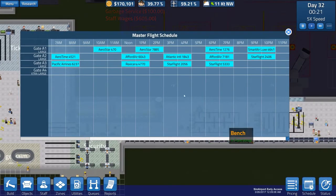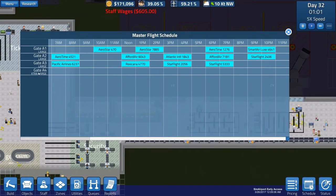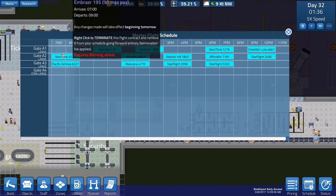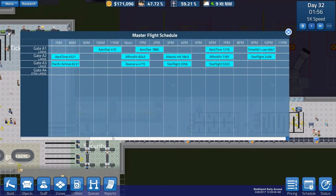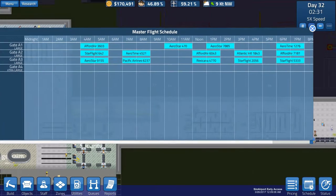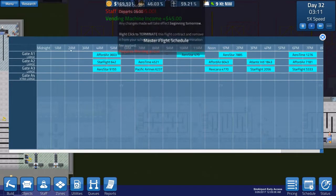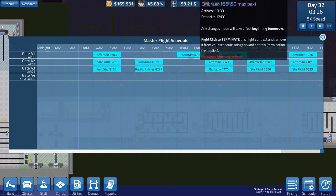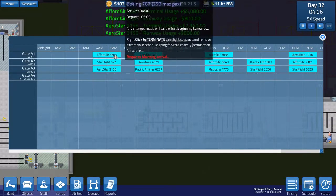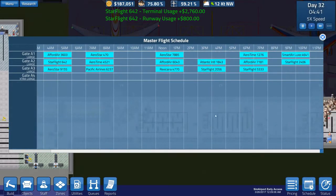This is the master flight schedule and you can see now it is separated by gate. Every gate has gate A1, A2, A3, then gate extra large A4, and then it shows you what aeroplane or airline would be landing on that particular gate. It starts all the way back at 4 — like before midnight — then goes up from there. You can still scale it. These are now separated per gate, which is pretty good. You can click and drag them, move them around, change the gate and also change the time, so that's really good.